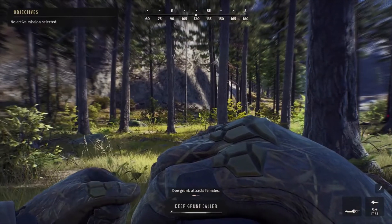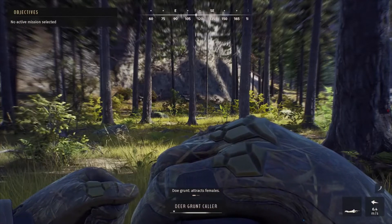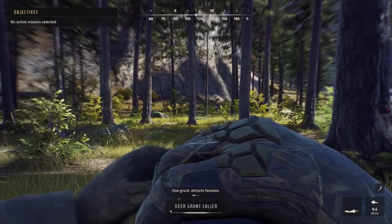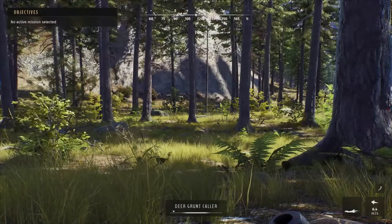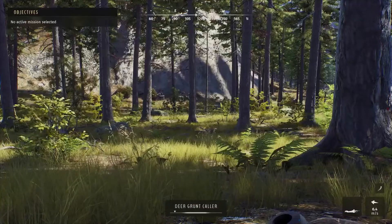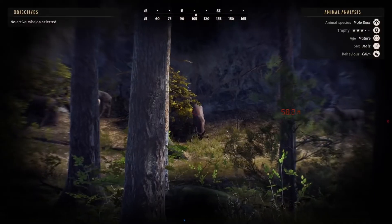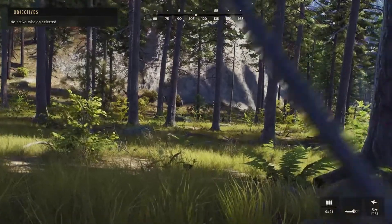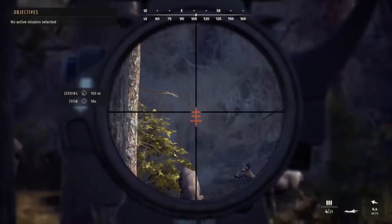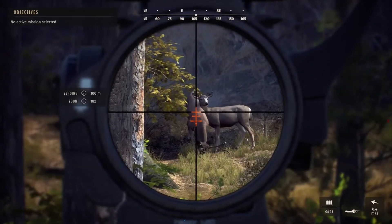I've also been working on my perks. The deer grunt caller at first level attracts females, so I've gone out to other areas like south of Bear Den Ranch, used the deer grunt caller, taken out some females, sold them — and that's how you perk up and get to level two, which will attract some males. I need to continue this to get to level three.